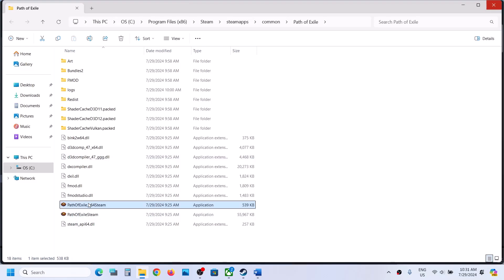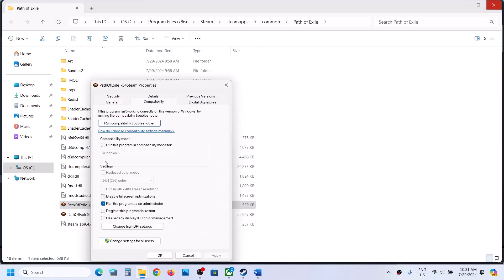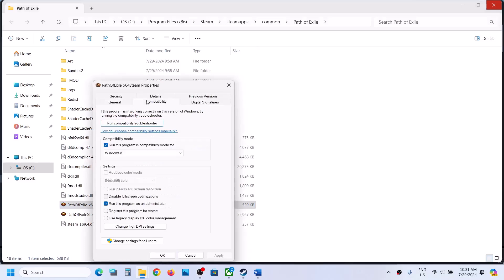If that does not work, right-click once again, select Properties, and this time put a check on compatibility mode and select Windows 8, hit Apply, click OK, and launch the game. If that does not work, select Windows 7, hit Apply, click OK, and launch the game.